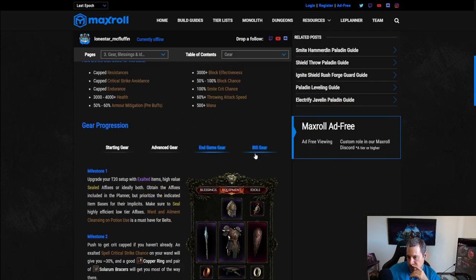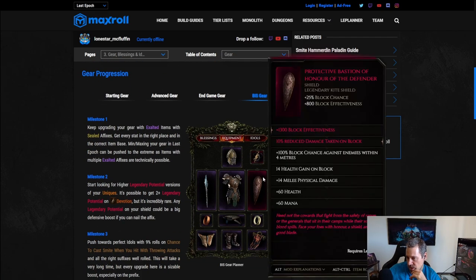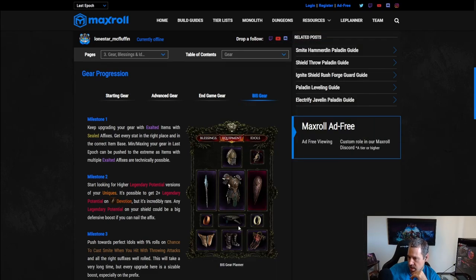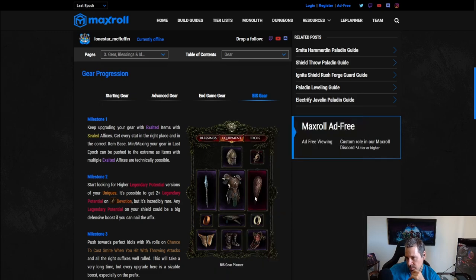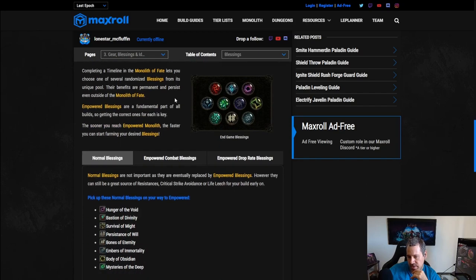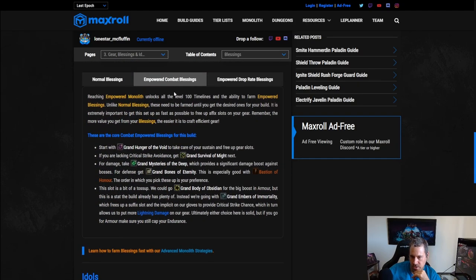End-game-plus gear is more of the same — just better-rolled versions. If you have the end game setup going, you're just trying to get better versions of it.